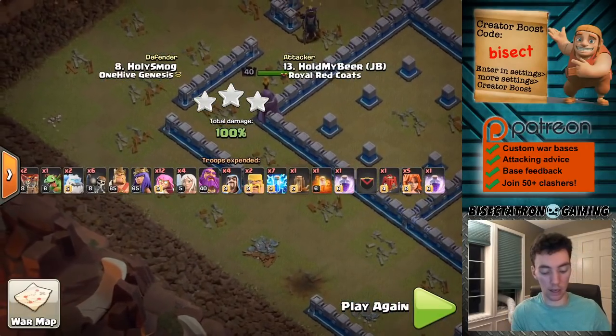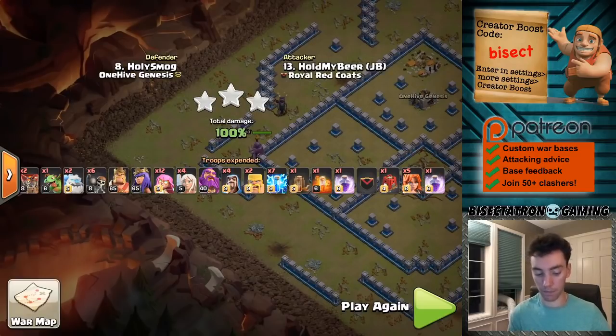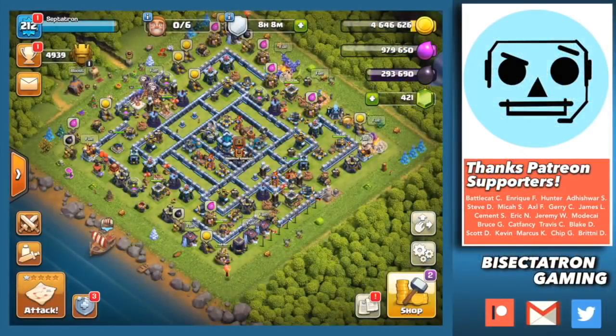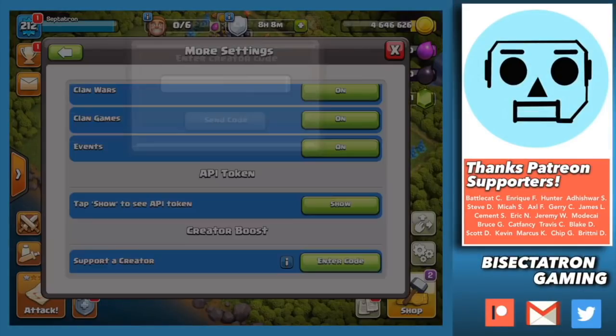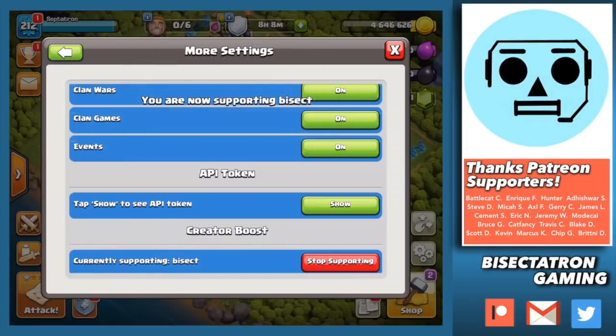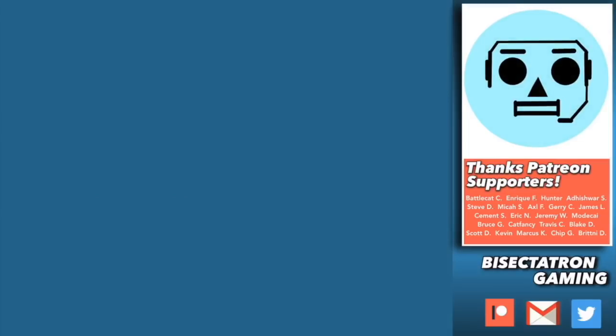There was a ton of them left up at the end. Love to use it, guys — Town Hall 12, Town Hall 11, maybe Town Hall 13. Let me know in the comments if you've used it, if you have any other ideas for army composition, maybe a different type with no healers or something else. Curious to see your thoughts on this attack and the new Super Archers. Thanks for watching — Bisectatron out.